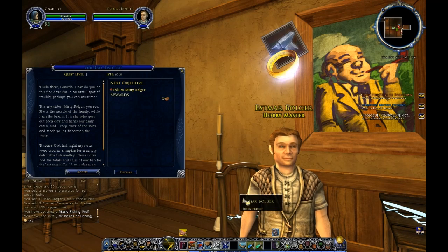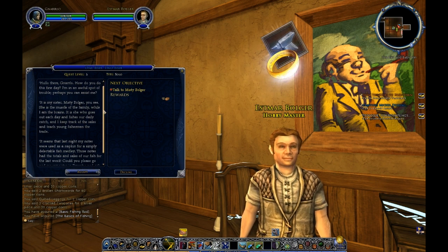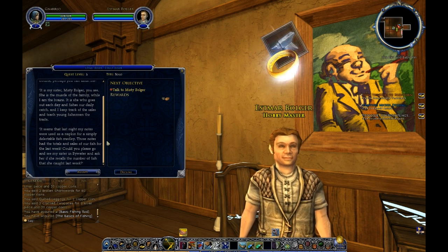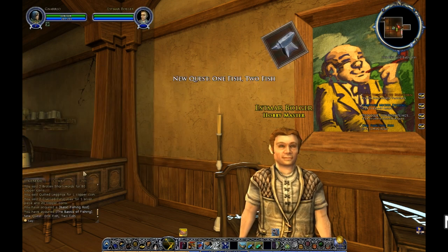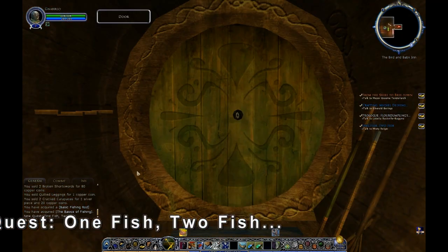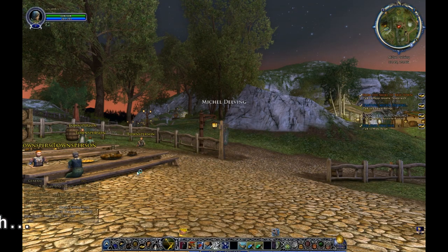He's still got a ring over his head — let's see what he has to say. 'Hello there, Gnarlow. I'm in an awful spot of trouble. My sister Misty Bulger is the muscle of the family — she goes out and fishes every day while I keep track of the sales and teach the young fishermen. It seems last night my notes were used as a napkin for a simply delectable fish medley. The notes had the totals and sales of our fish for the last week. Go find my sister and ask her if she recalls the numbers.' That'll be a nice easy quest to do — yet another FedEx quest.